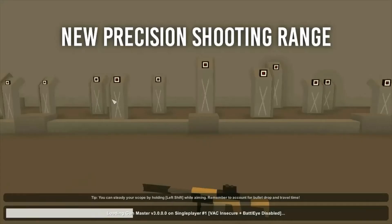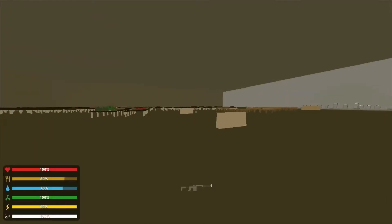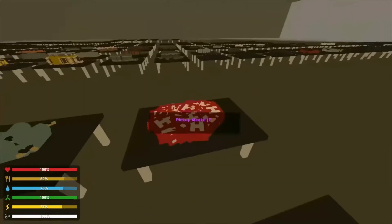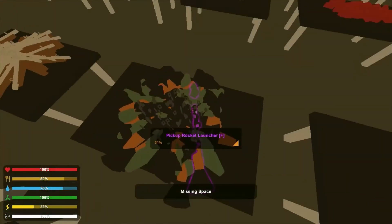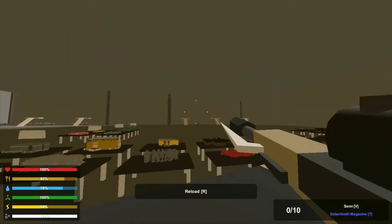When you go to Gun Master, there'll be all the weapons in the game, and there'll be targets, zombies — anything you want to practice your aim on. They give you access to basically any attachments, charges, and guns. There's just a bunch of things you can try out.